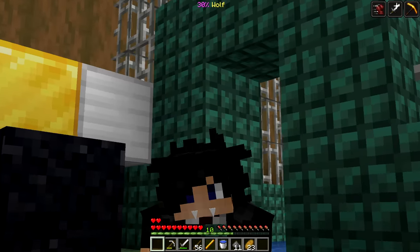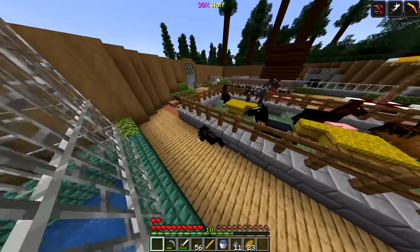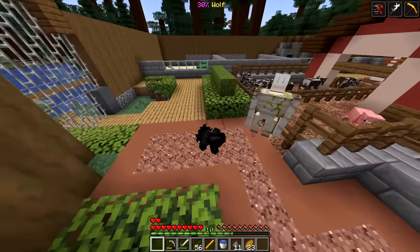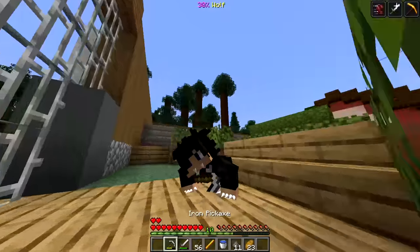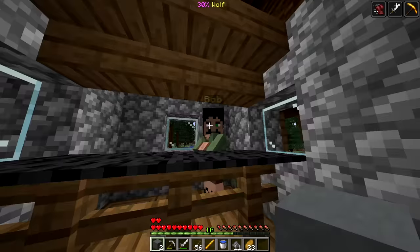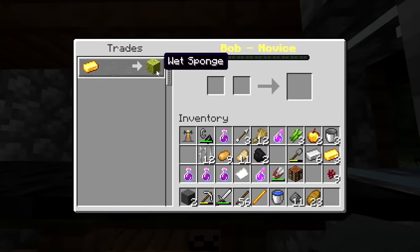I might need to drain the water first - time to get those sponges. Let me sneak around, hurry up buddy, just trying to get out of here. Tip toeing, tip toeing - you turn around, let me go through here. Mr. Bob, ready for sponges! Let's go inside - we have Bob. Nice hair, Bob! He trades for a wet sponge.